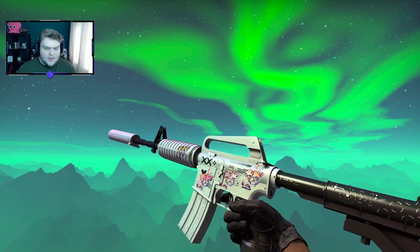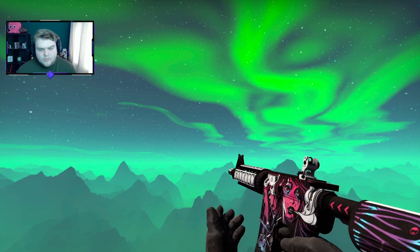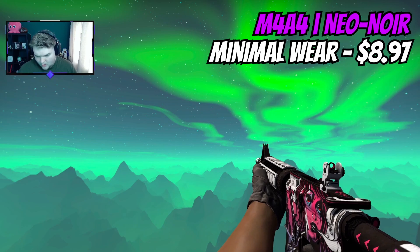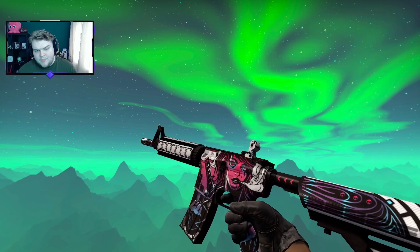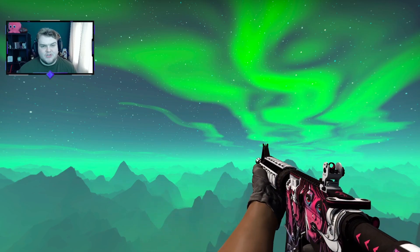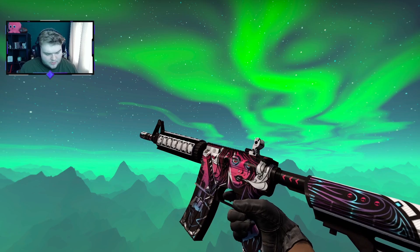Previous majors also have so many nice purple stickers you can use. For the M4A4, we're going to spend just under $9 and get another Neon Noir. This one has a bit more pink than purple on it, but looking at the A4 options, you're either going to go for a purple skin with a huge color clash or not so much white. I think this is probably the best option, and it will still work really nicely with the glove combo.